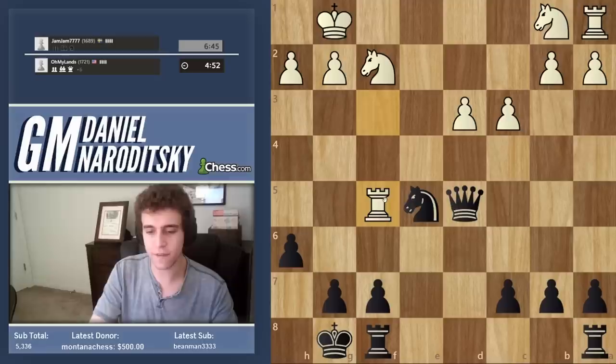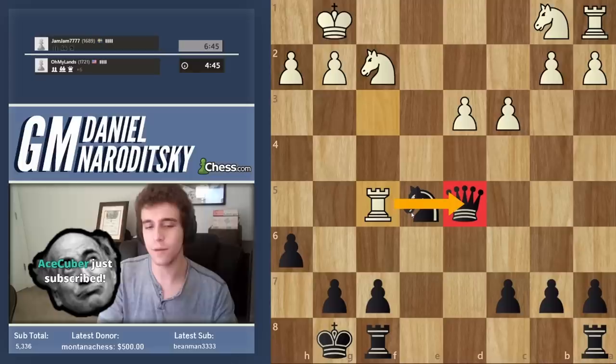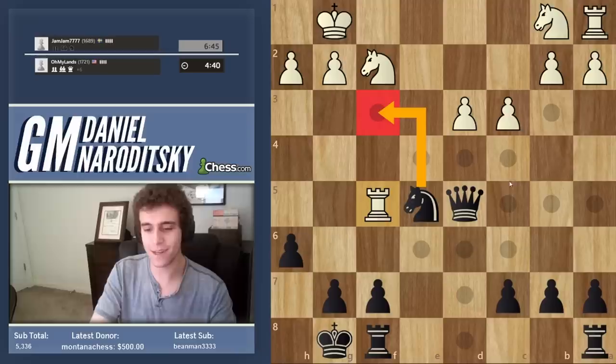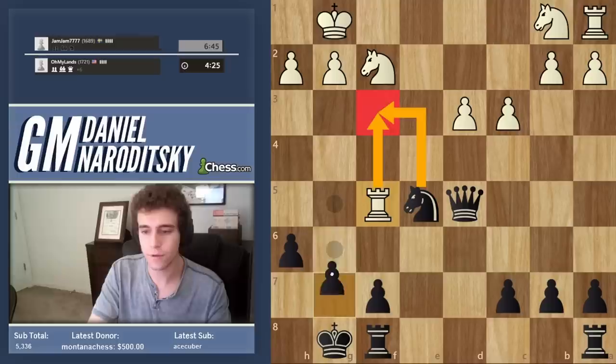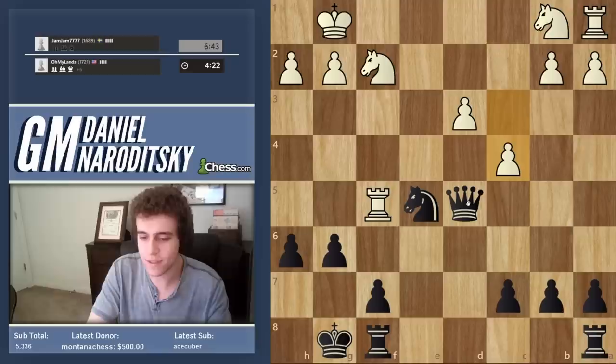Rook f5 — he's pinning the queen. What's the most efficient move here? Knight f3, Rook takes f3 — don't forget that the piece being targeted in a discovered check could itself take the piece delivering the discovered check, that's something you always have to check for. So instead, a much simpler move: let's play g6 and chase the rook away.